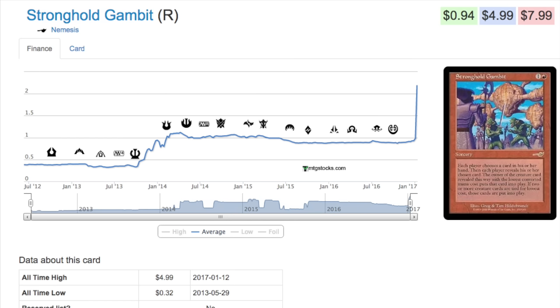What the card does: it's one and a red mana, and you get to cheat a creature into play. You pick a creature in your hand, your opponent picks a creature in their hand, you show them to each other, and the player with the creature of the lowest mana cost gets to put it into play. This is very good against decks that don't have creatures — those controlling decks. A lot of times control decks used to run Tarmogoyf in Legacy, but they don't do that anymore.